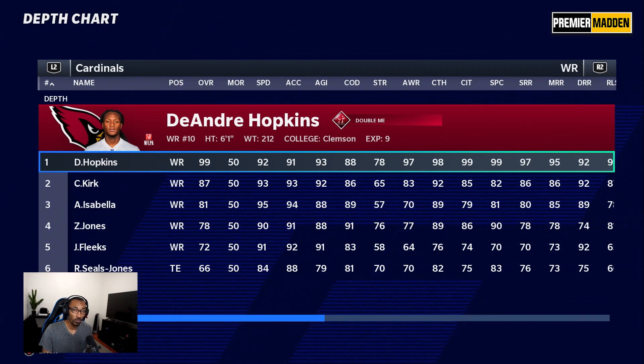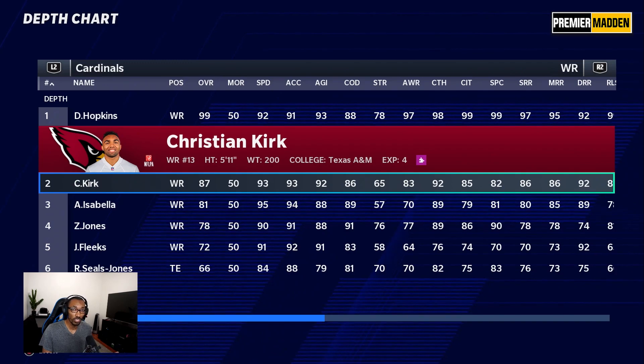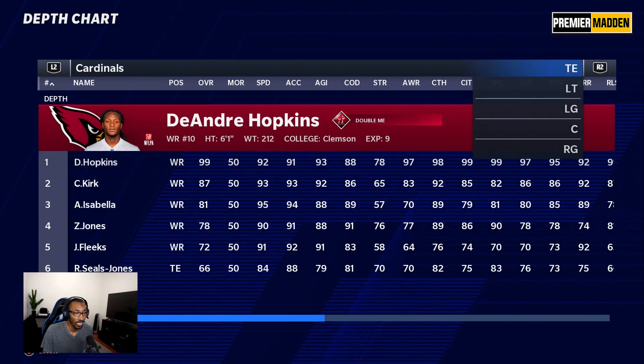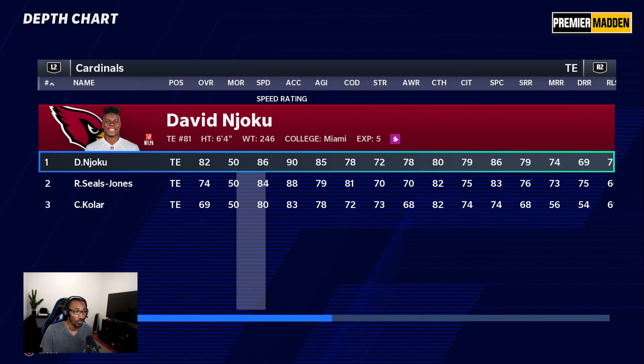We're going to try as much as possible to have Sean Murphy-Bunting, our top cornerback, follow Hopkins around the field. Then we'll have Christian Kirk — hopefully Jamel Dean can hold his own there. Andy Isabella with that 95 speed is going to be the playmaker, the guy who can take guys over the top. At the tight end position, they added David Njoku this season.